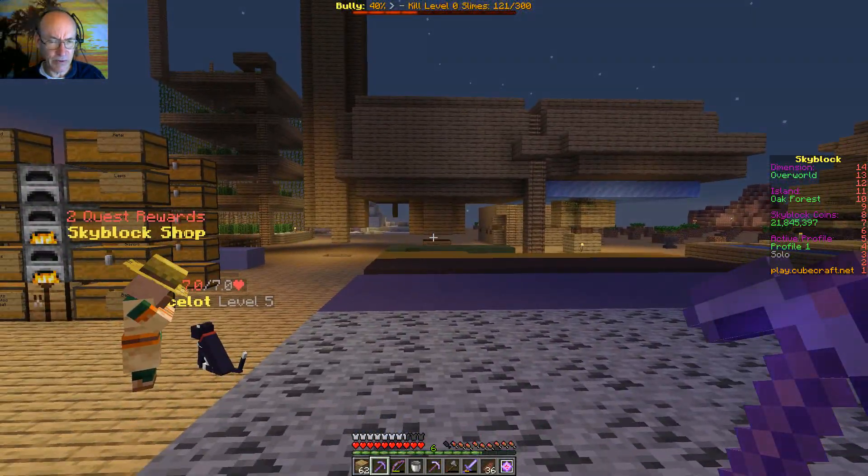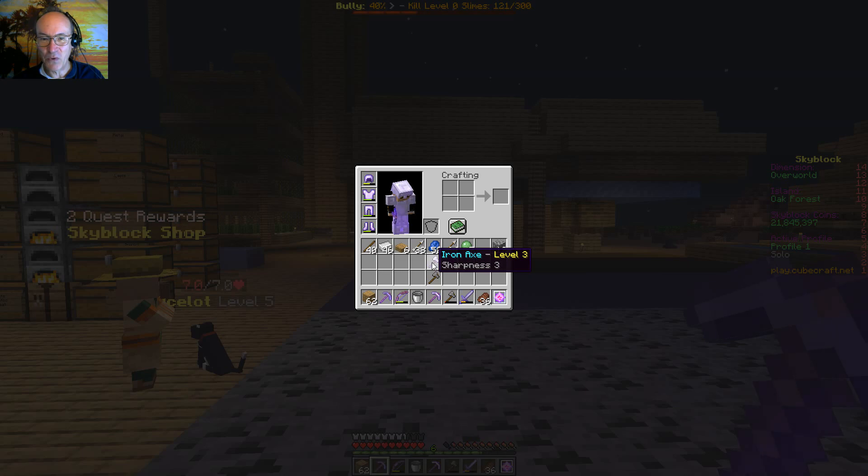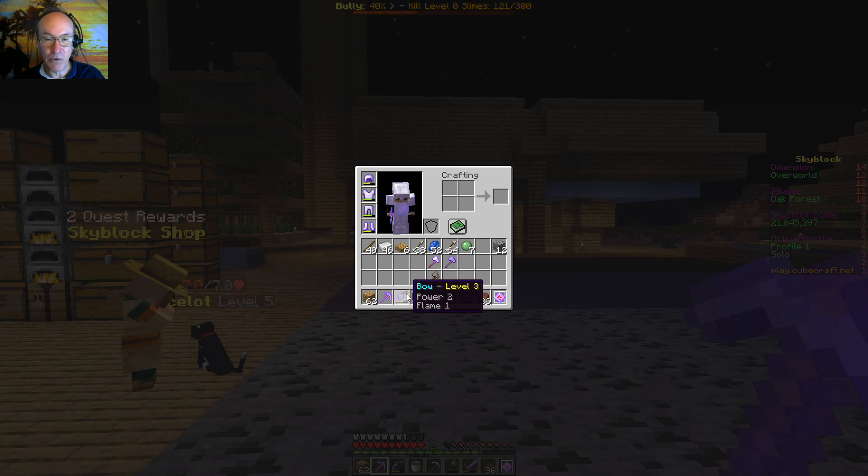When I was working on the witches, I had an iron axe with sharpness four on it and it broke — I was just whacking at them and it broke. I've used some XP for increasing that. The thing I've got to keep remembering though is for witches, it's the bow. I upped the power on the bow. After I get the axe back up to level five, I'll probably work on putting the bow up to another power level because that bow is the thing for witches.